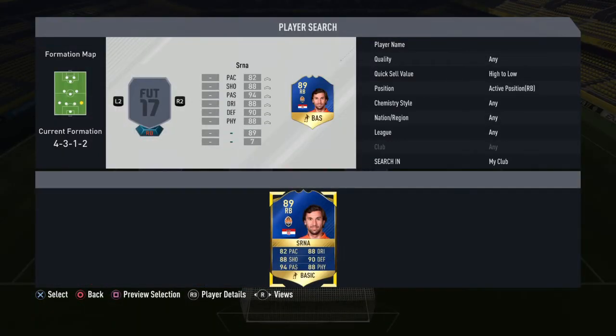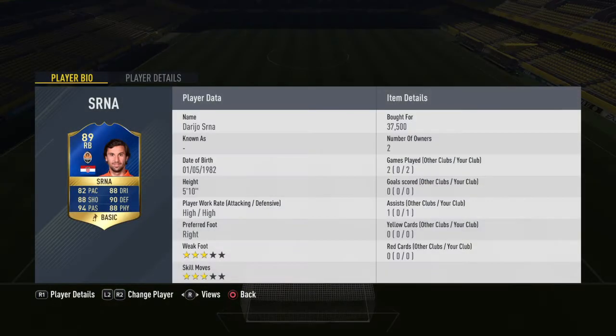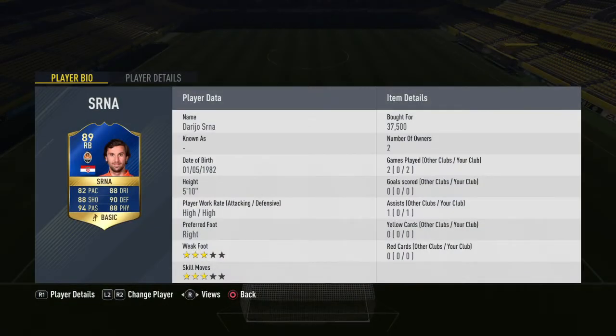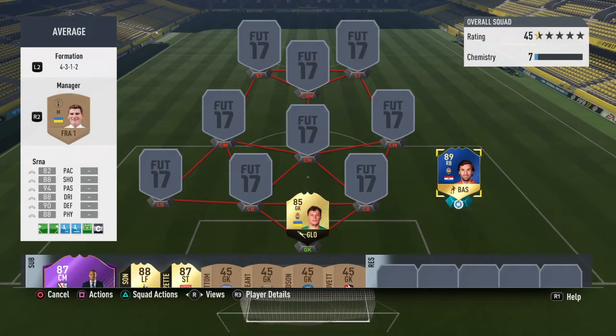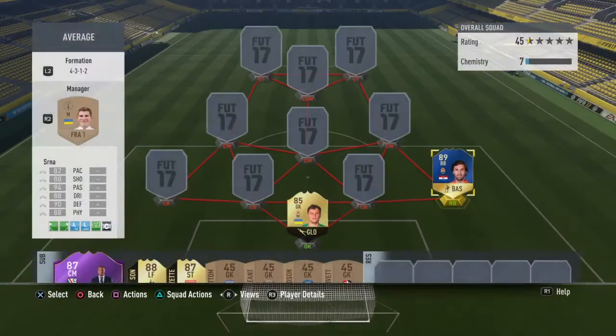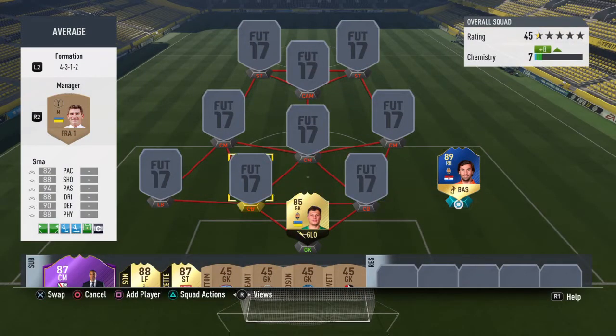Right back we go with the first Team of the Season and it is Darijo Serna. Insane card. 82 pace for a full back isn't the best. The only reason I've not put a shadow card or an anchor on this one is because I'm going to sell him and then buy him back once he's dropped in price when fut champs rewards come out tomorrow. Dribbling is insane, shooting is insane, passing is unreal. Just look at the card - high, high work rates as well. You could play this guy anywhere on the pitch, obviously apart from keeper. Even if you're just looking for a cheap super sub, I think he'll probably drop to around 25 to 30k tomorrow.